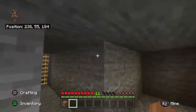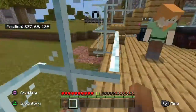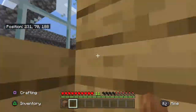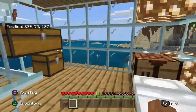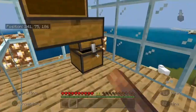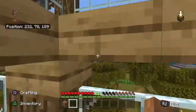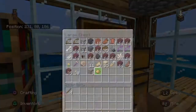Just climb back up the ladder. And there's an ender chest and a smithing table. This was somebody's room that we picked off the server. And then you come back up here, and then enchanting and a chest.